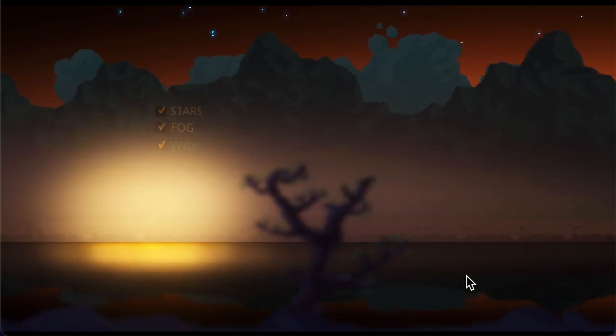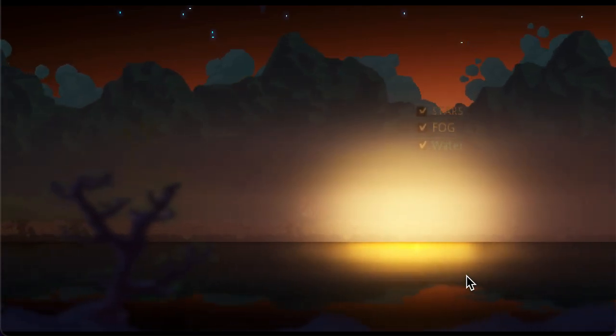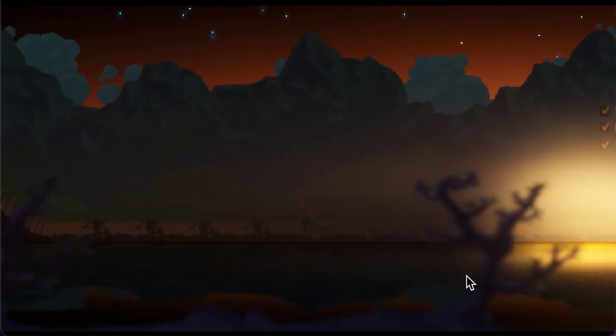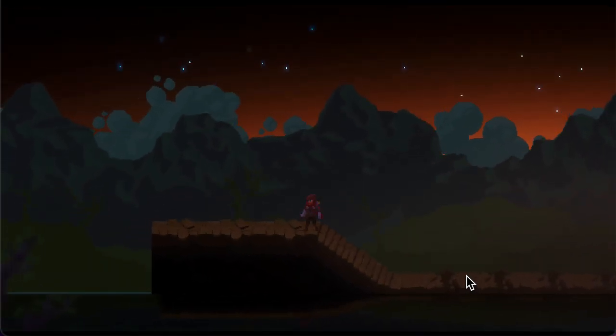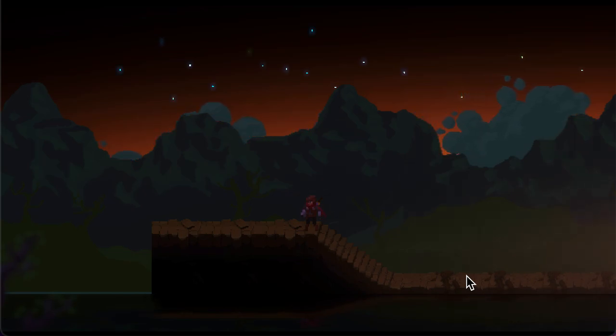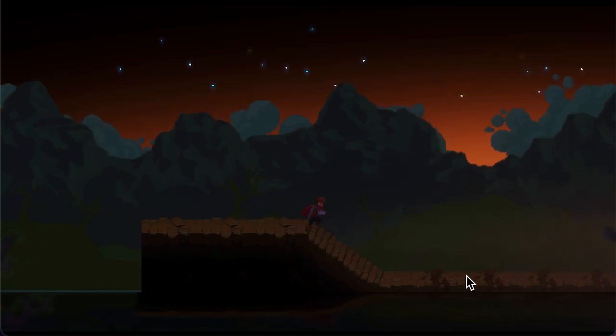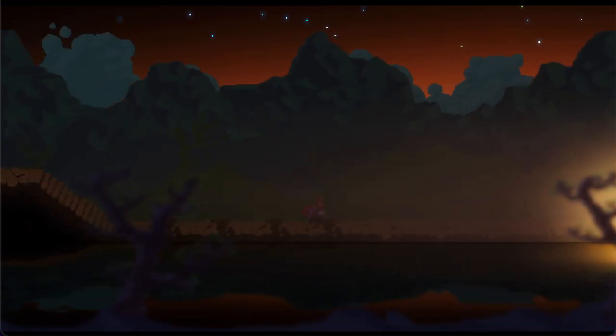Along with these fog changes, I've also added stars with a bit of a twinkling effect — just have to wait and watch as they start twinkling. I'm using a CPU particle node for the stars because there was a warning message when I used GPU particles, so that's why I switched to CPU particles.